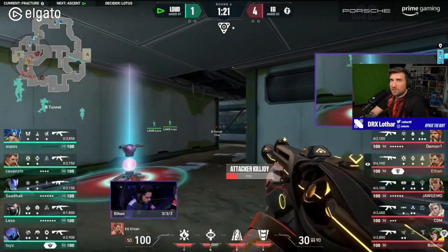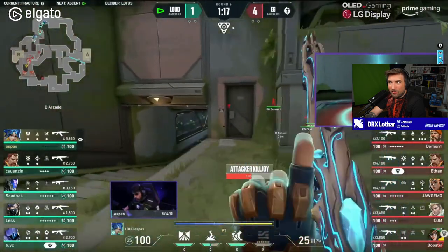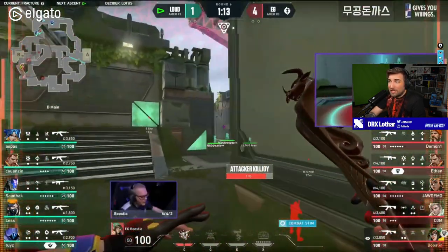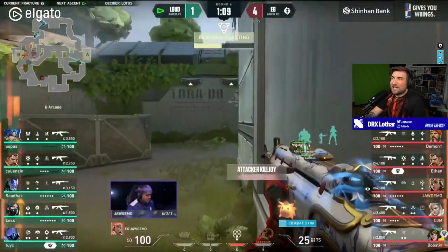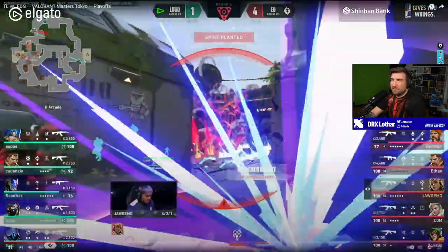Now they have a trap set up, because they didn't go there in the first second — they went from B long. So how do you push down to Underground? Loud didn't assume they were going to go for it because they didn't see anyone in Arcade. This is like a counterplay to a counterplay. Very well done.